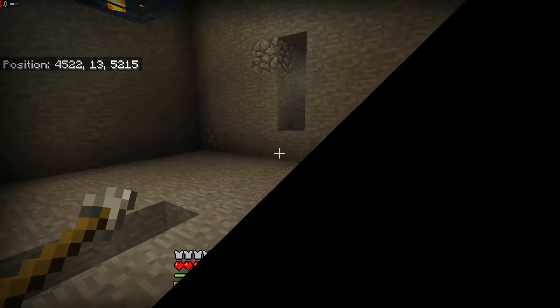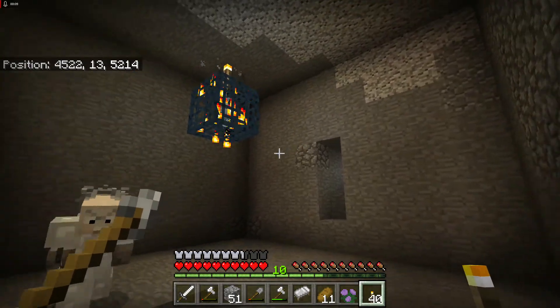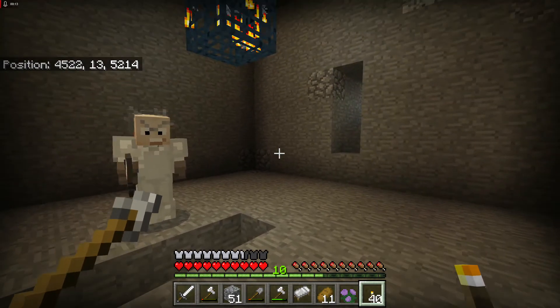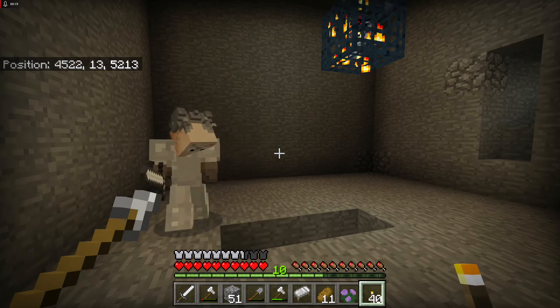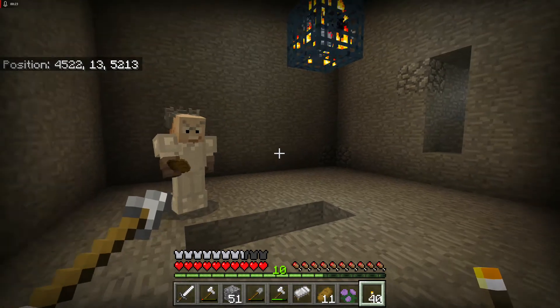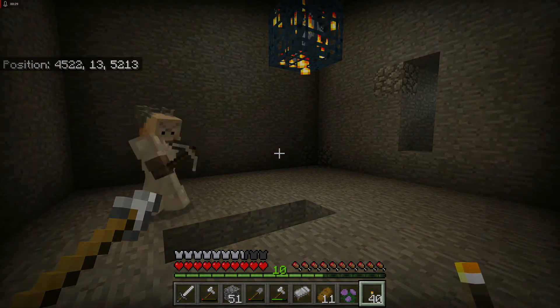You're doing great, Bosco. It looks like you've done an amazing job on this 9x9 room. Look at this — this is a really, really great job. So what is the next step? What will you be doing next? The next step is for us to build a water elevator, and for that we need water buckets. I'll go do that for you and we'll be back in just a minute, guys. I bet Bosco will have even more done.